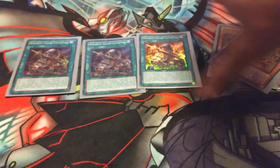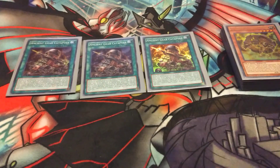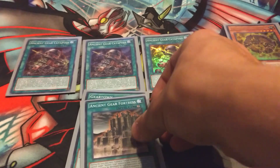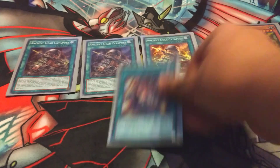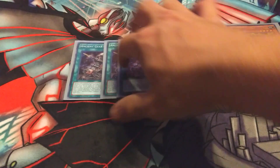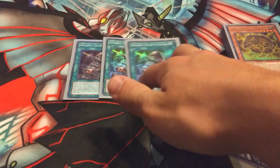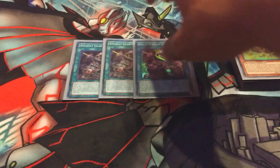For the Spell Cards, we have 3 Ancient Gear Catapult. Pretty self-explanatory, especially in a going-second deck. You want to set up with a Gear Town or a Fortress on board, then pop it off of the Catapult. You could even pop a Barrage off of that if you really wanted to. Its Engrave effect is also really useful — being able to pop a card for a token, and if you pop your Field Spell or your Fortress, you'll also get to Special Summon an Ancient Gear.